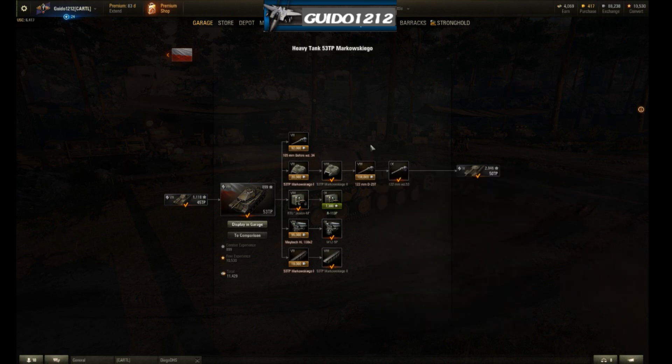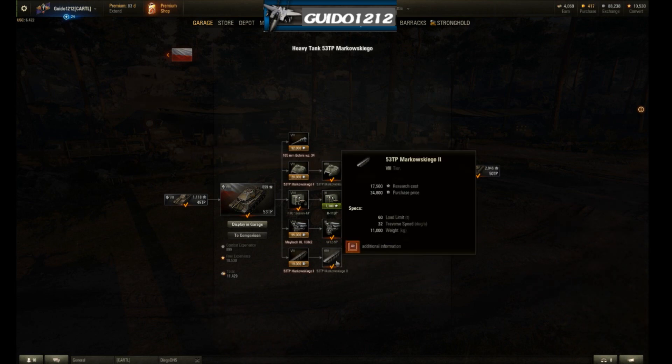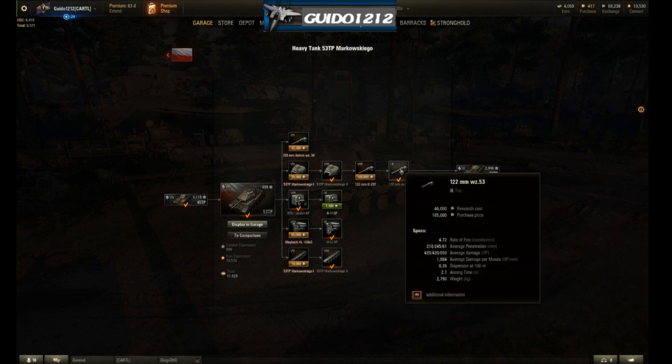Of all the things in the Polish line, this ridiculous gun in the middle of the grind is dumb — I don't know how this got past the developers or testers. You've got to go through the tracks at 17,500 XP, then the turret at another 16,500, then a useless gun at 22,500 that nobody would ever put on this tank, before you get to grind 46,000 more to make this tank something decent. It's absolutely ridiculous.